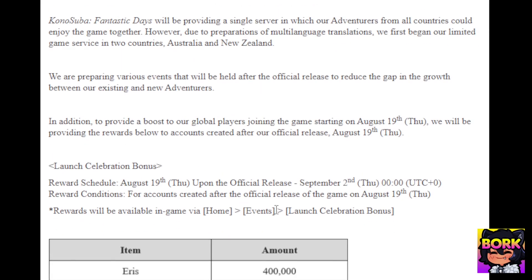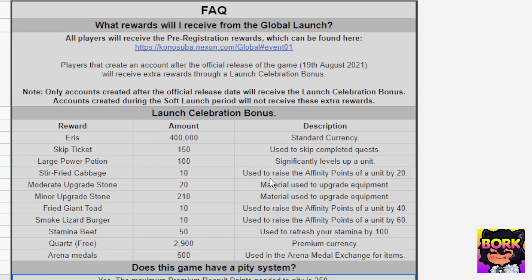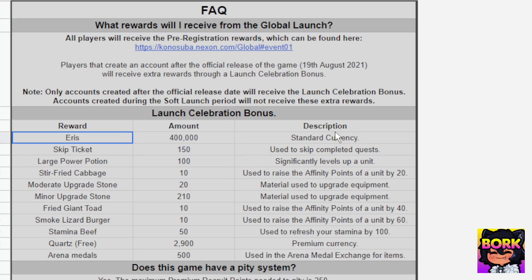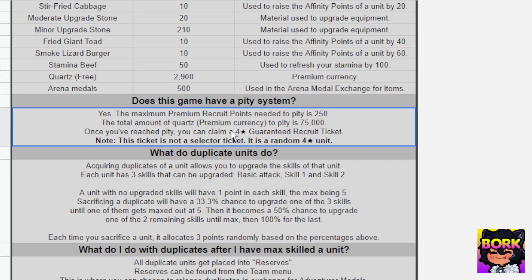New Zealand and Australia players got a leg up on us, but we're gonna be getting some launch rewards which is actually pretty cool. Eris is going to be the currency, and skip tickets allow you to skip quests within the game, plus some stamina items. We're also going to be getting the pity system at launch, which is really nice — it's going to guarantee a four-star recruitment ticket whenever you hit 250 pulls.